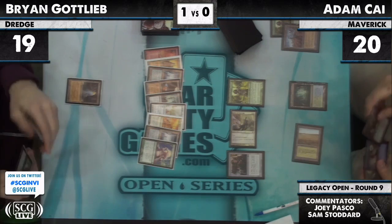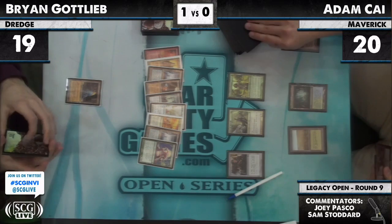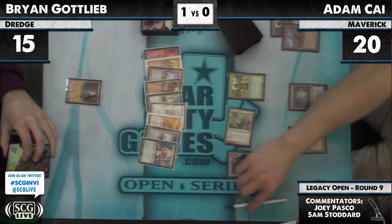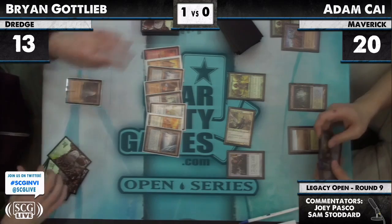Thalia, pro blue, attacks for three. Brian doesn't have a whole lot of ways to actually interact with Thalia — Adam just needs him to not start making zombies. And Adam passes the turn. Brian draws, discards Grave Troll — he got a dredger, that's about the only thing he could do. Adam Kai is not yet cracking that fetch. He wants to draw more lands.